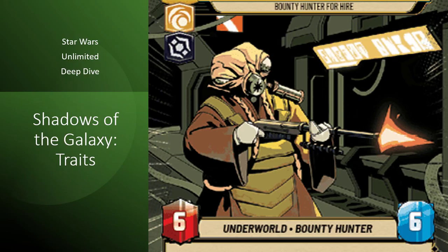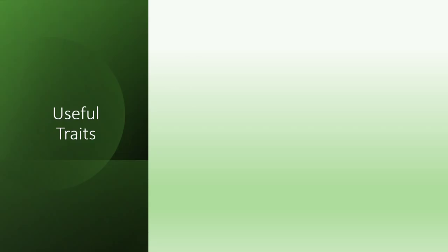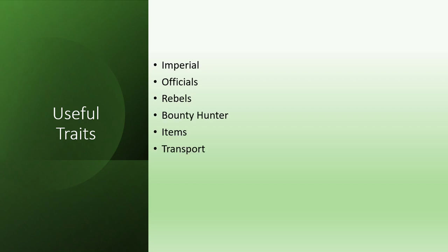Hello and welcome to the Battle Wagon. With the new Shadows of the Galaxy set coming out, I wanted to look at some of the traits that will be making an impact on deck building. I'll start by exploring the new Imperials, Officials, and Rebels which will primarily be used as a way to improve set 1 decks. Then I'll look at Bounty Hunters, Items, and Transports and explain why these traits will be important.